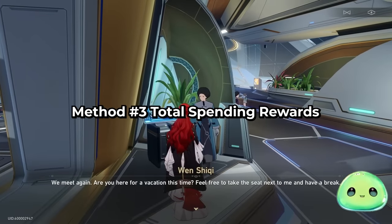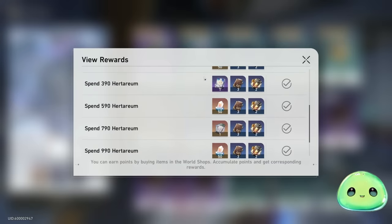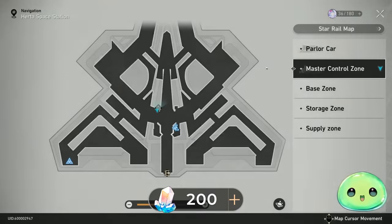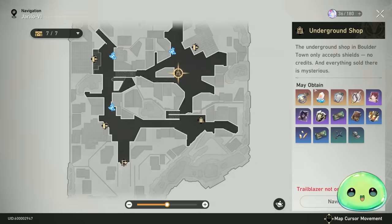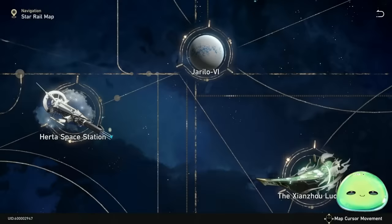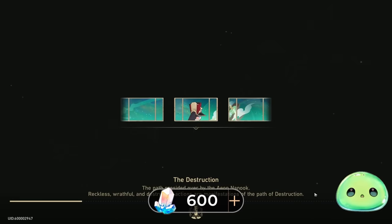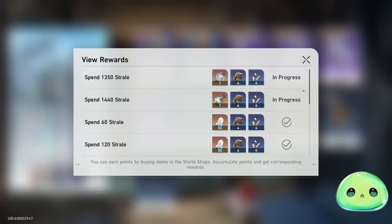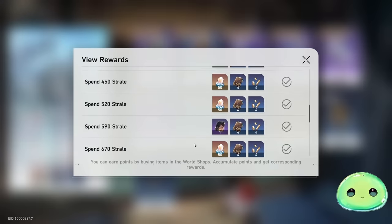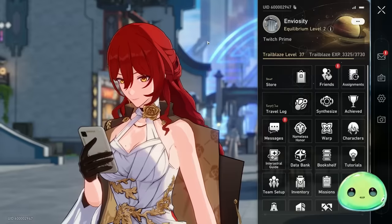There is a shop in every single world, including the space station. If you talk to them and buy out the rewards, you can get 50 stellar jades per tier — so 100, 150, 200, 200 on the space station. There's also one in the Jarilo-VI territory in Boulder Town, and on the Luofu, the second planet. I've managed to obtain over 600 stellar jades just by buying out these shops. You can see the purchases here: 100, 200, 300, 400, 500, 600 stellar jades just from purchasing Ingredients for my Fire Trailblazer. Make sure you buy out the shops.